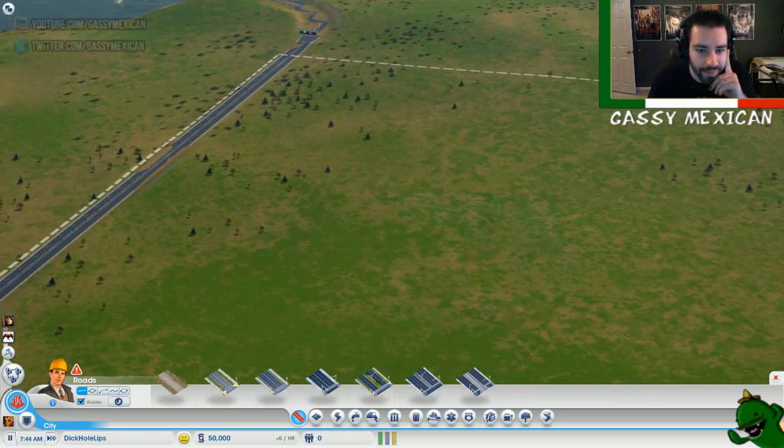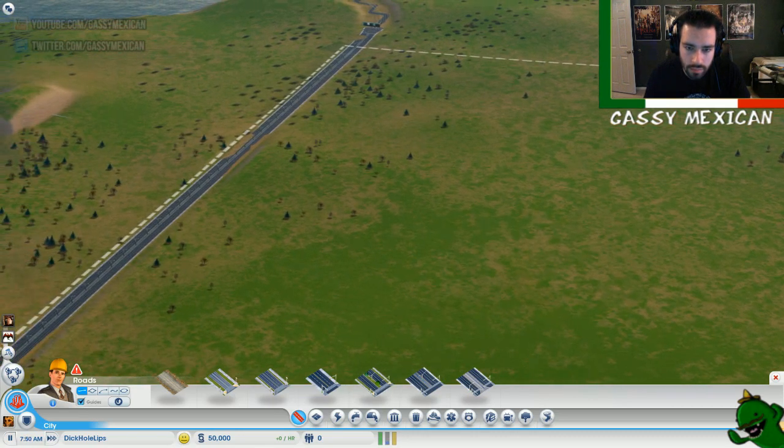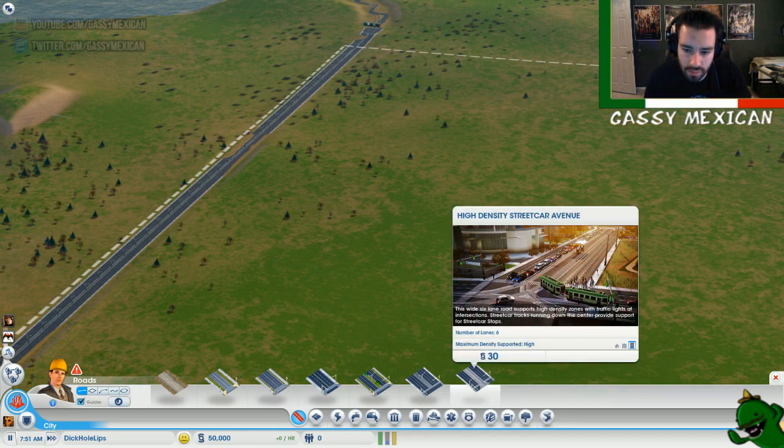What do you do usually when you start out? My roads are always medium-density avenues for the main ones, and then I'll have smaller ones intertwined with those early on. Yeah, because the medium-density avenues can be upgraded to the big ones.